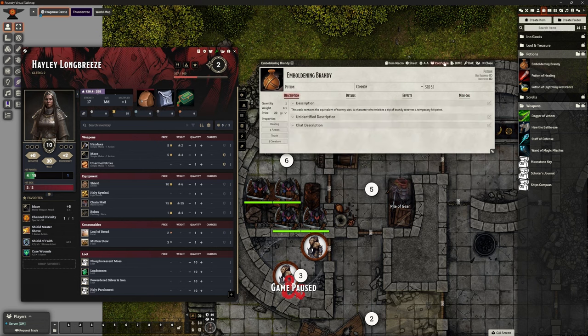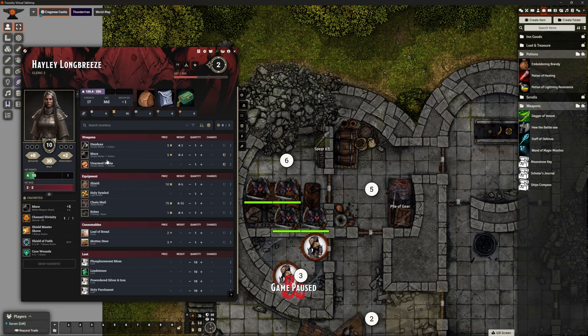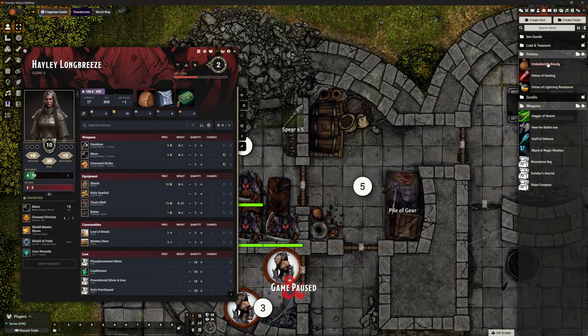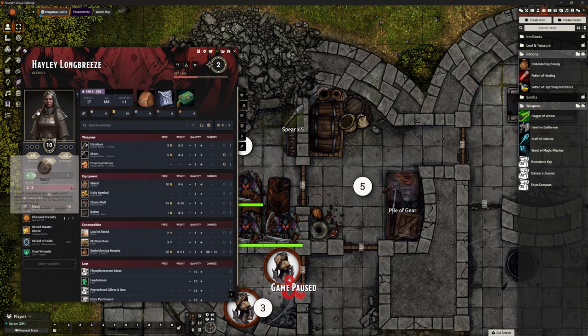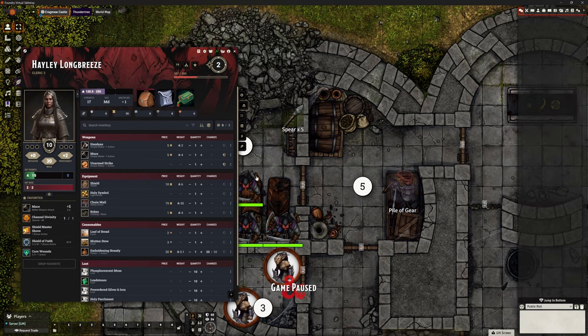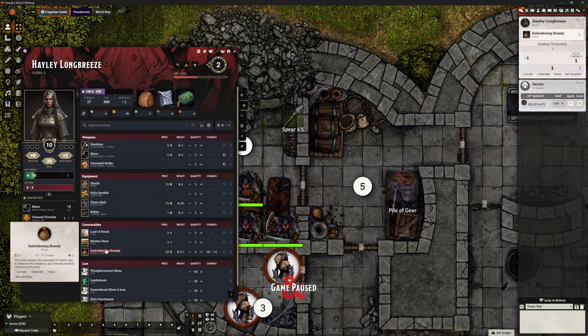So that should all be ready. I've got Hayley's character sheet open. Let me dump this Emboldening Brandy into the character sheet — you can see it goes under consumables. Hovering over it, you can just about see it says 20 out of 20 charges. Hayley's currently on four hit points out of 15 with no temporary hit points. Let's click Emboldening Brandy. Straight away in the chat it says Emboldening Brandy, temporary hit point: one. It's adding that healing temporary.